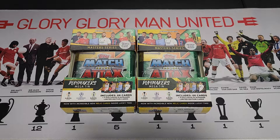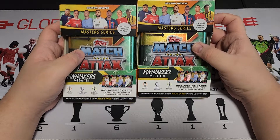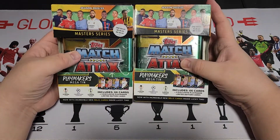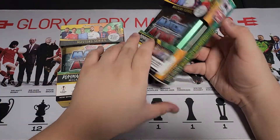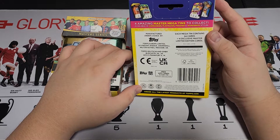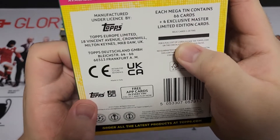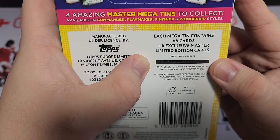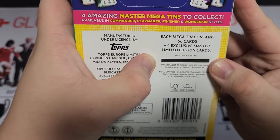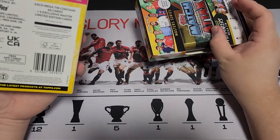Hey guys, welcome back to another video on the Volv Games channel. Today we'll be unboxing two mega tins — the Playmaker's one. I only managed to get two, we'll buy some more. We are going for the signature hunt. This bar says genuine autograph cards one in two thousand one hundred teens, so we have two, let's try and open them.